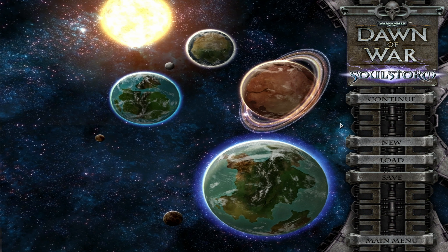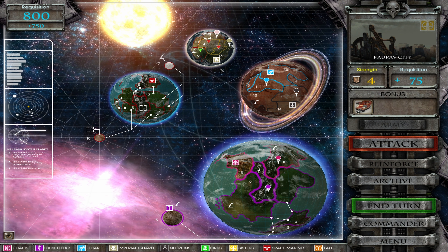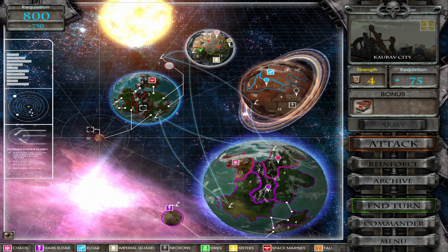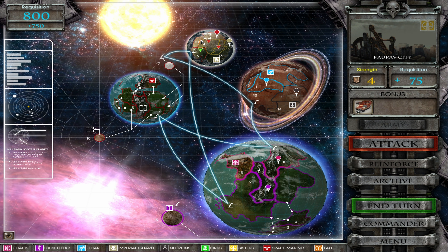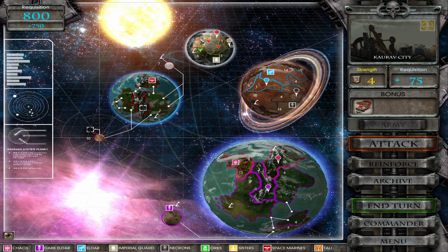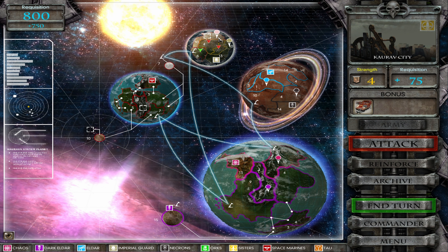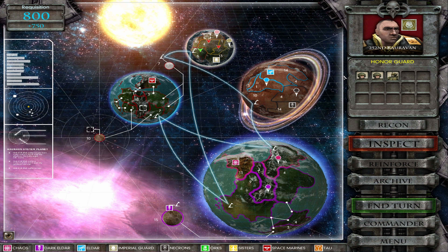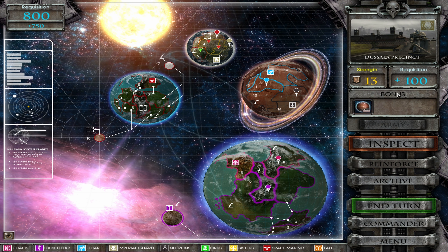Hello and welcome back to another Dawn of War: Soulstorm with me, Nifty Rat. We are on Karuba 1. We have successfully defeated the Sisters of Battle, which was easier than I expected, but was still incredibly tough. And now we're going to consolidate our victory. We know we've got some Imperial Guard here and their main base there, the Sala Precinct.